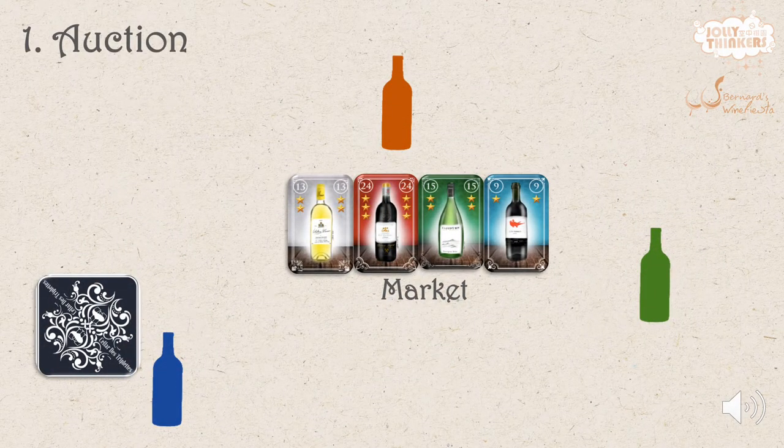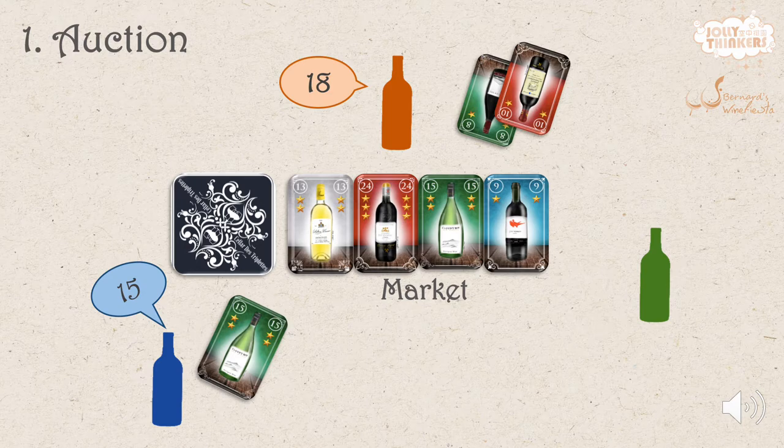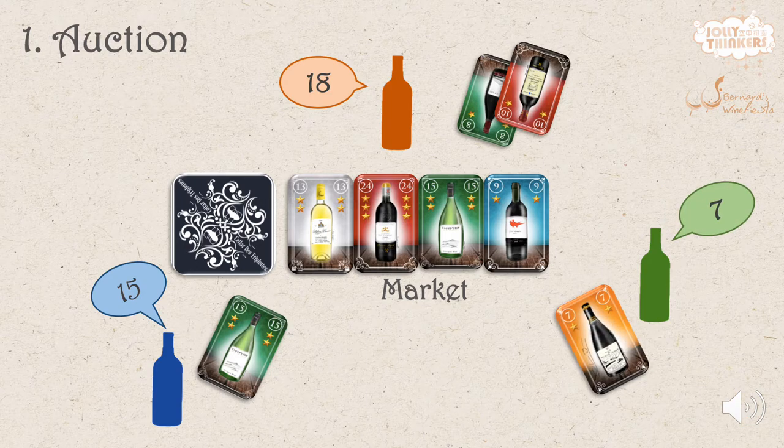To bid for wines, players bid with wines in their hand. Each auction starts with the player with the coaster. He puts his coaster next to the market and makes a bid by playing wine cards from his hand. The other players take their turns clockwise. They may make a higher bid, or a lower one, but never the same.